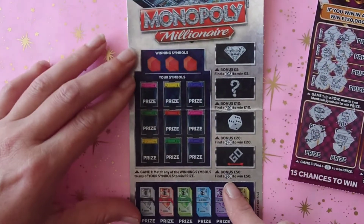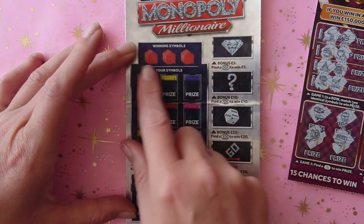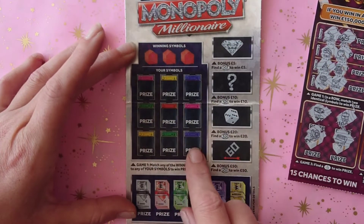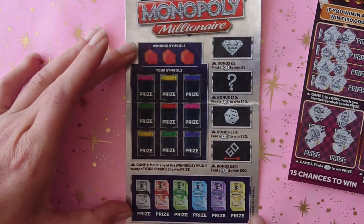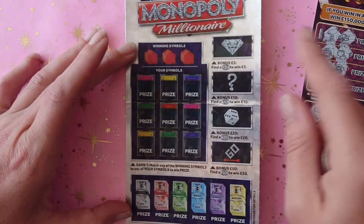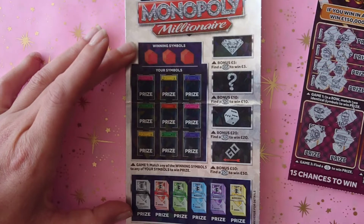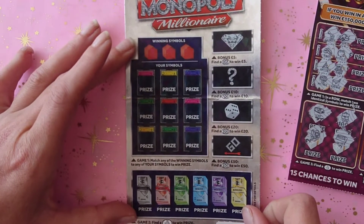On to the third and final card, one of my favourites — Monopoly Millionaire! On this one you get winning symbols that you need to try and match down there, then game two you need to find a fingers crossed, and you also have bonus games where you can find a five for a fiver, ten for a tenner, twenty for a twenty, and fifty for fifty pounds.